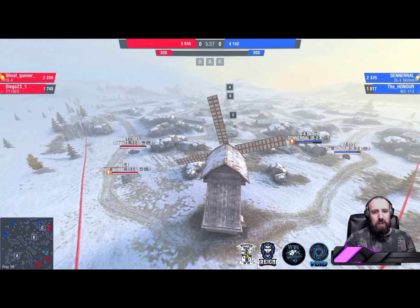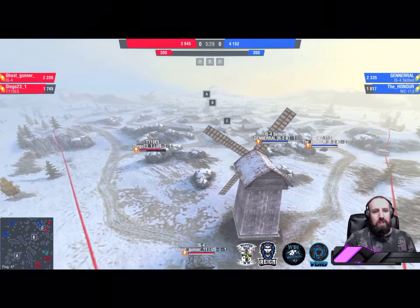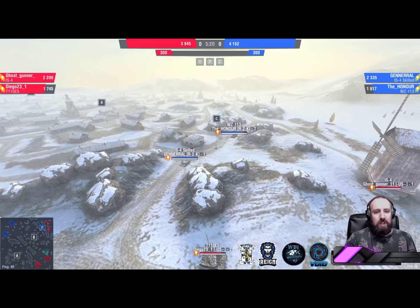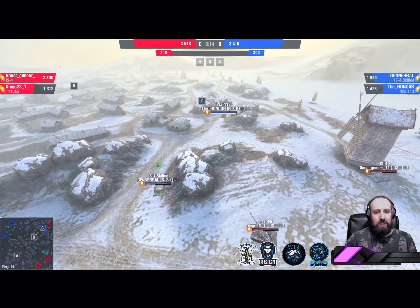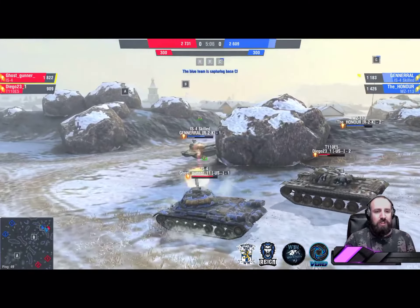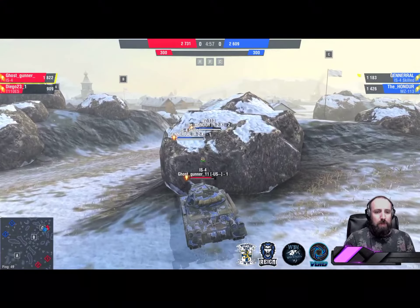Both teams playing a very standard 2v2 game — close formation, not separating, not overextending. Although it looks like Diego is making a split here. General and the Honor might make a push on Diego. That bought time for General to come around. Ghost Gunner and Diego exchange with General; the Honor takes another hit. General pushed in very aggressively. The reds didn't barrel down on General at the crossing. The Honor gets one into the side of Ghost Gunner, Diego gets another into General. Red team with a nice positional advantage here.